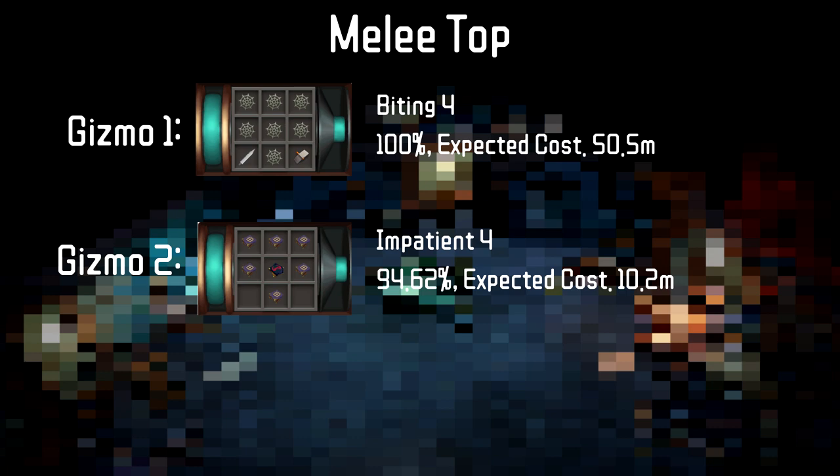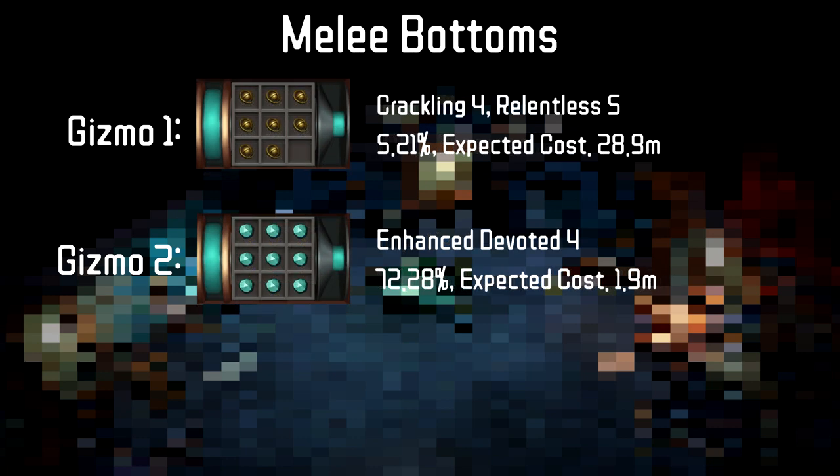Moving into the melee armor perks, it's the same as the Range and Mage setup except we don't have Impatient 4 comboed with anything. There will be some niche perks like Undead Slayer, Dragon Slayer, or Demon Slayer that you could try to fit in there if you wanted to, but I felt they weren't worth the cost. The melee bottoms are identical to the Range and Mage bottoms.